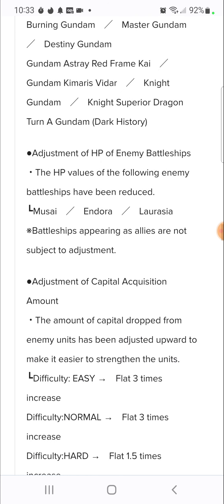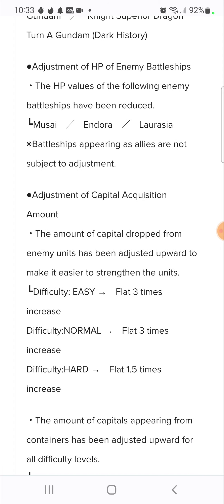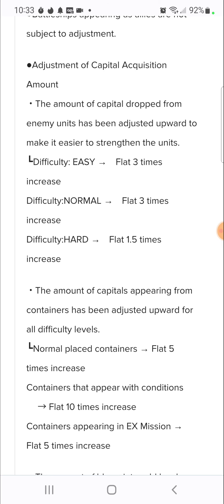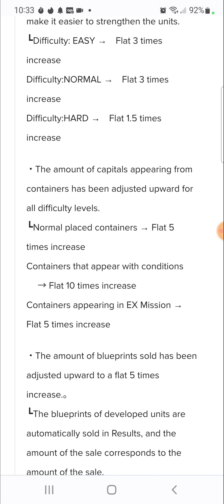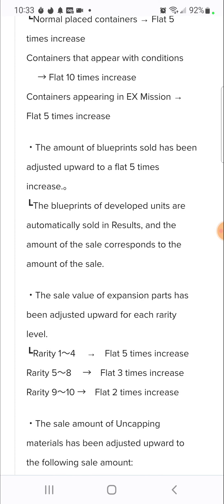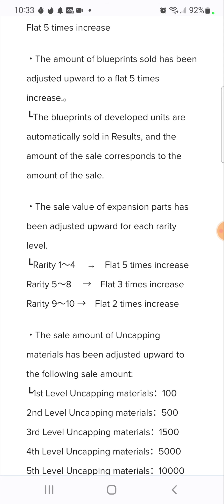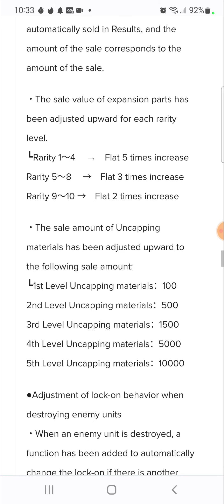The HP of enemy battleships has been adjusted. The amount of capital dropped from enemies has been adjusted upward to make it easier to strengthen units - Hard difficulty is a flat 1.5 times increase. Capital from containers has been adjusted upward for all difficulty levels. Blue and sold has been adjusted up to a flat 5 times increase. The blueprints for developed units are automatically sold, and the sale expansion is 5 times for rarity 9 to 10, flat 2 times.